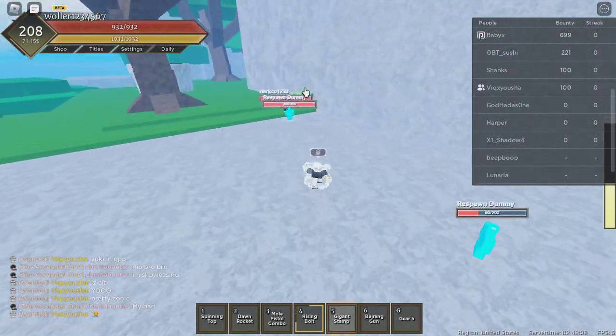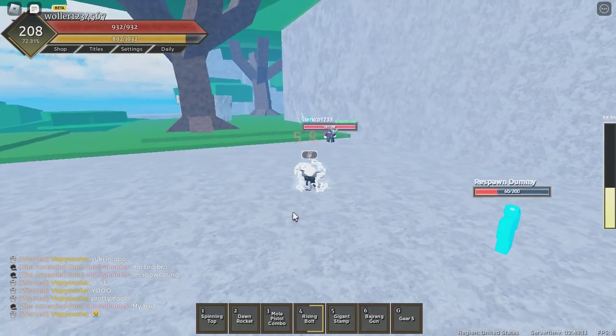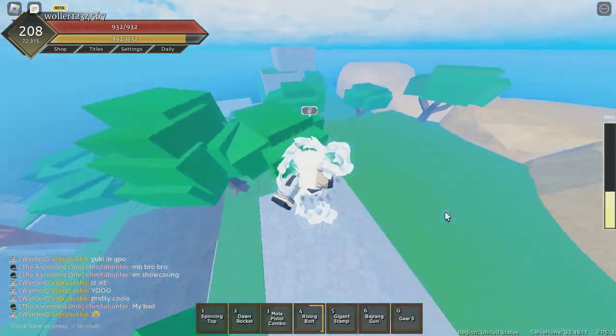Next one is Gigan Stump. Basically hold this and you will go flying. Do it like this.